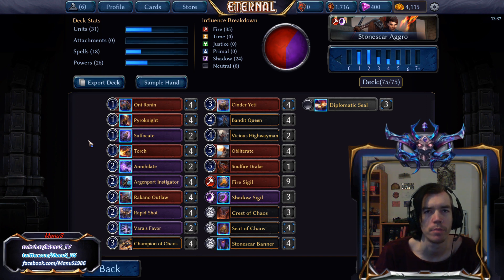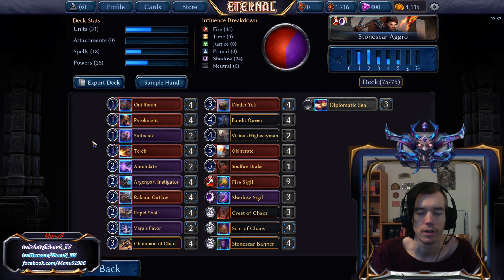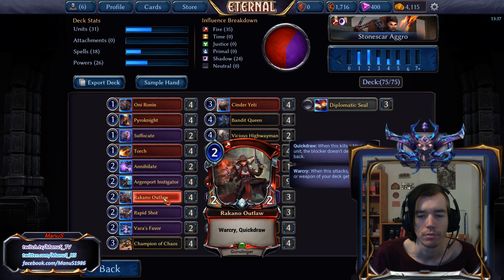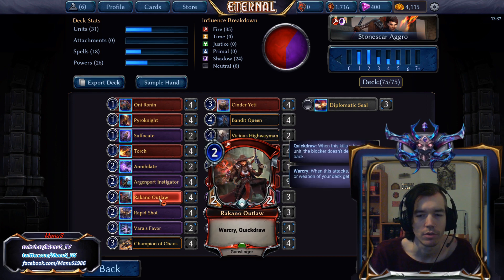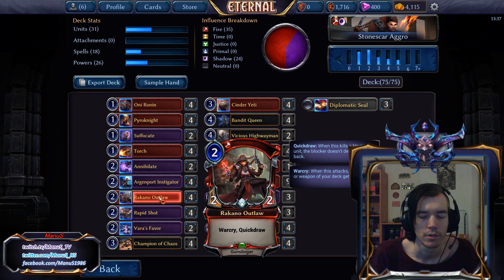Granite Drone is something a lot of people play and I keep being unimpressed with — the card just doesn't do enough. Instigator is your best 2-drop, followed closely by Outlaw. Outlaw is stalled out easier but the Quickdraw lets it attack into things Instigator can't. The Warcry is really powerful, stacking up our later units. Usually if you have both, you almost always want to play Outlaw first to get the most out of the Warcry.